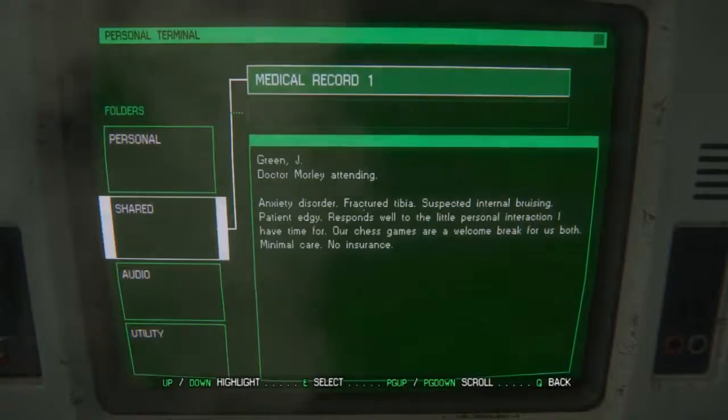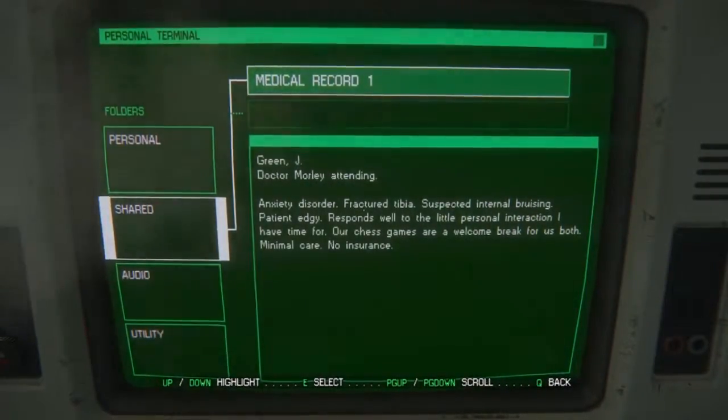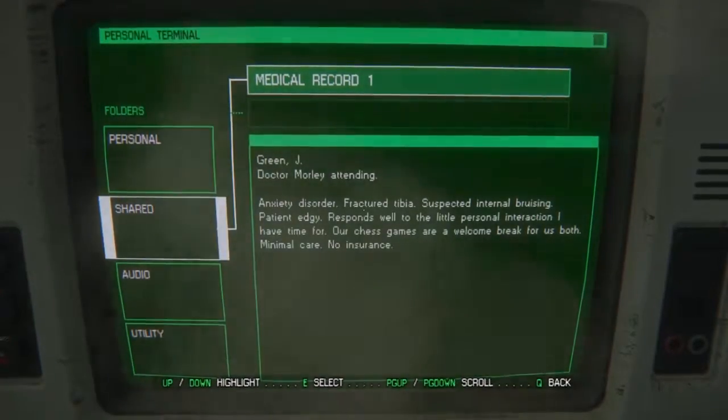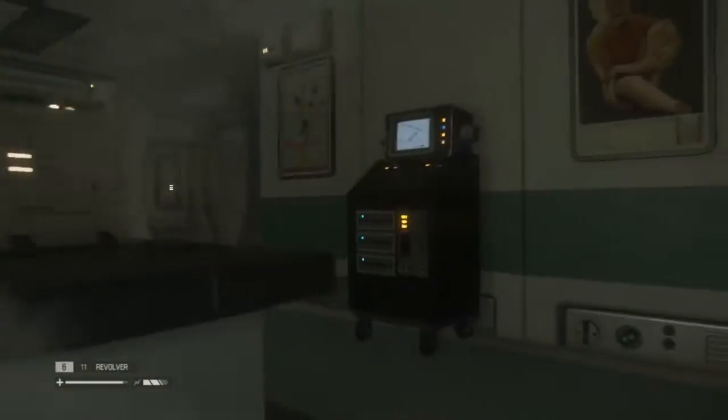I just found a patient who's been locked in the recovery room for days listening to that god-awful bullshit about pretty sunrises and the wife back home to fry bacon. We have been requested to vacate the premises in readiness for the commission, but we have not been given leave to abandon our duty of care. Medical record one: anxiety disorder, fractured tibia, suspected internal bruising. Patient edgy, responds well to little personal interaction. Our chess games are a welcome break. Back to hiding.